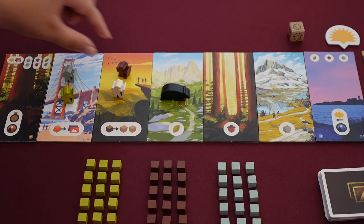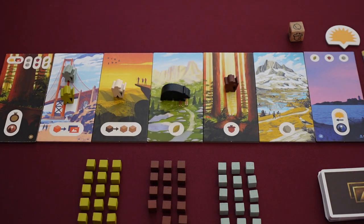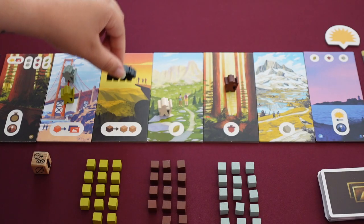On your turn, you'll move your hiker one to two spaces in whichever direction they're facing. Take the action of the spot you land on. If you encounter the wildlife bear, roll the wildlife die and move the bear to and take the action of the spot that it lands on.